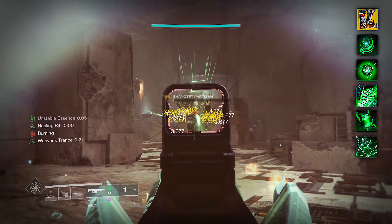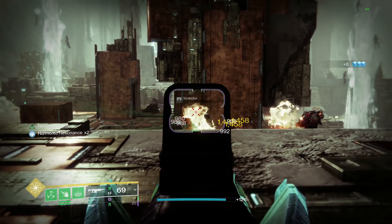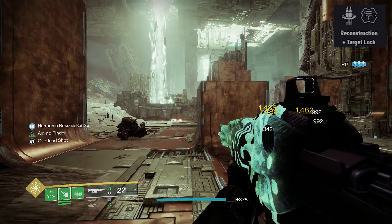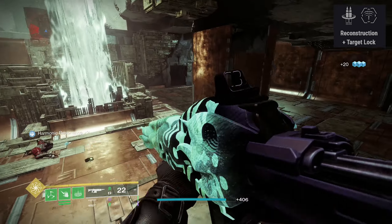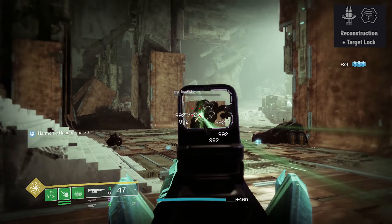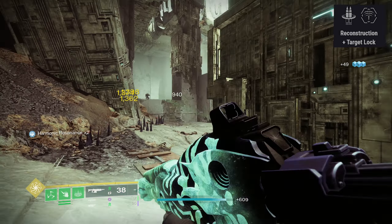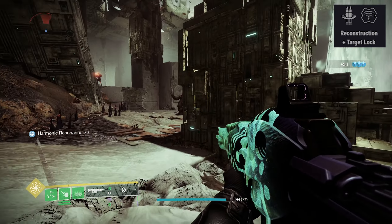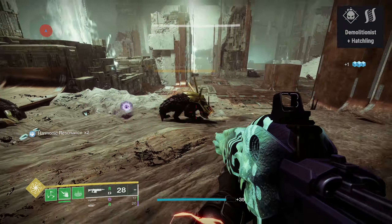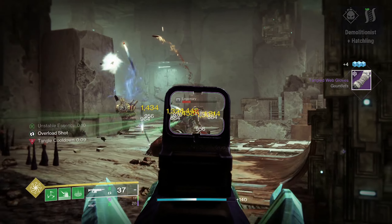Combining all of this with the season's artifact mods gives insane synergy with Strand builds. For PvE, there are two god rolls I'm looking for. The first — which I actually got to drop this week — is Reconstruction plus Target Lock. While Strand weapons don't hit as hard as kinetic weapons, this setup excels in surge situations: Reconstruction slowly reloads the weapon over time up to double mag capacity, and combined with Extended Mags you can get up to 128 rounds. Target Lock's damage boost can really melt champions and yellow-bar enemies. The second PvE god roll is Demolitionist plus Hatchling — spawning as many threadlings as possible while getting your grenade back super fast.